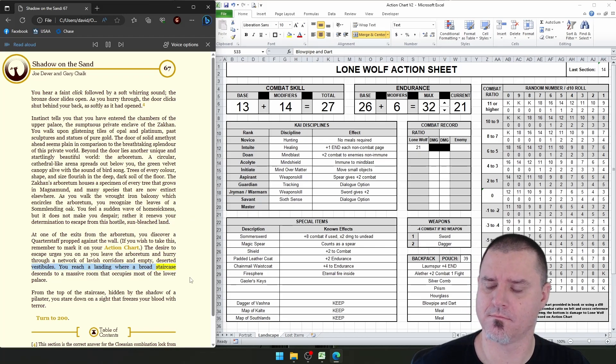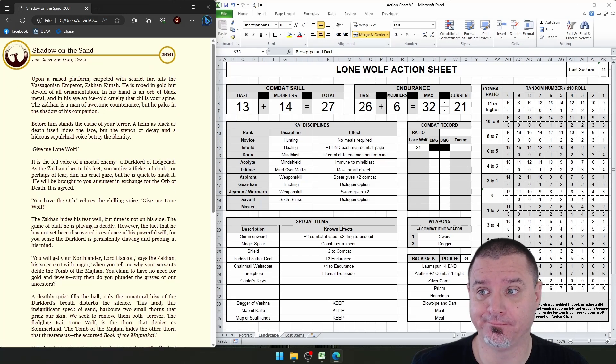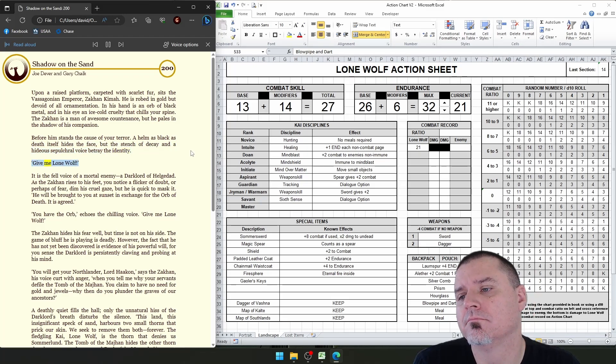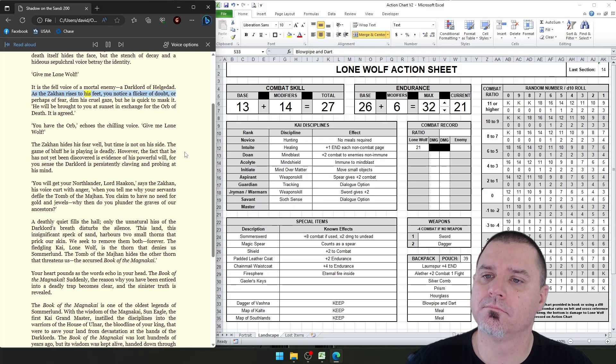At one of the exits from the Arboretum, you discover a quarterstaff propped against the wall. The desire to escape urges you on as you leave the Arboretum and hurry through a network of lavish corridors and empty, deserted vestibules. You reach a landing where a broad staircase descends to a massive room that occupies most of the lower palace. From the top of the staircase, hidden by the shadow of a pilaster, you stare down on a sight that freezes your blood with terror. Upon a raised platform carpeted with scarlet fur sits the Vasagonian Emperor, Zakon Kima. He is robed in gold but devoid of all ornamentation. In his hand is an orb of black metal, and in his eye an ice-cold cruelty that chills your spine. The Zakon is a man of awesome countenance, but he pales in the shadow of his companion — before him stands the cause of your terror.